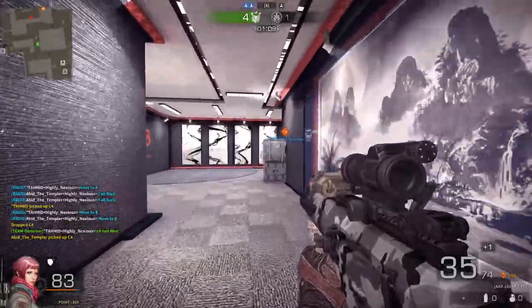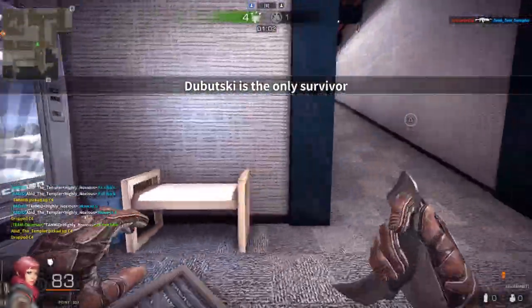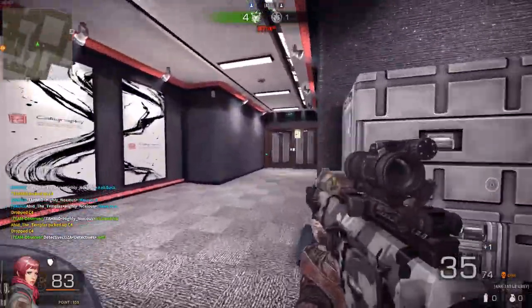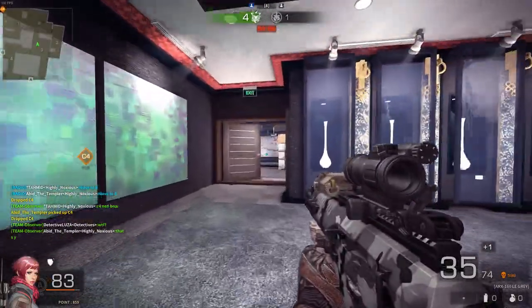Lastly, tip number 7: Make use of the walk feature. When you are in a 1v1, 1v3, or any situation where you are outnumbered, you can't just run around and try to kill them. Walk around and listen to the enemy's footsteps — this will help you prepare and get ready to shoot.